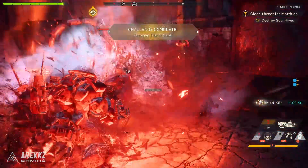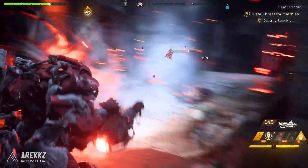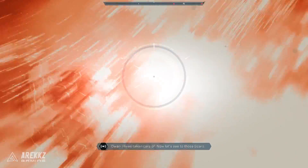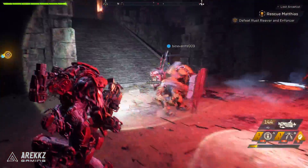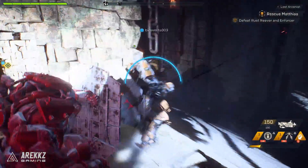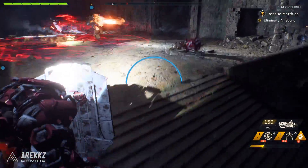Another cool thing was experiencing how the javelin mechanics differ. Obviously they're visually very different and have unique abilities, but also in terms of health and shield management. The Ranger has a shield bar and a health bar, as does the Interceptor. The Storm is a little different. But with the Colossus, your default health bar is just health — no shield. The only way you have a shield is when you physically bring your shield out. When you bring it out, you'll see a little half circle, which is your shield bar. So if you're running around with no shield out, you have no shield. From a gameplay standpoint, it means if you're running in, you're going to need that shield.